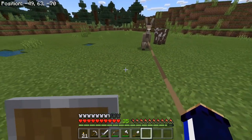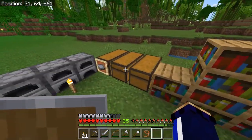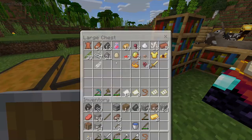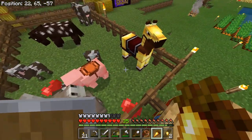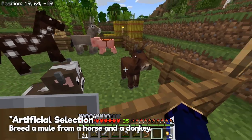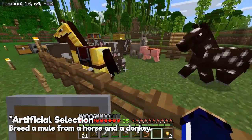Let's just lead it back over there since I only have the one saddle right now and the pig is staying saddled for the time being. In order to breed — I haven't done this for ages — you need a couple of golden carrots: one for the horse, one for the donkey. I should have plenty of carrots over here in the field. Two gold carrots, one for you and one for you — let's see if we get ourselves a mule. Looks like a mule to me, and that gives you the achievement 'Artificial Selection' for breeding a mule from a horse and a donkey.